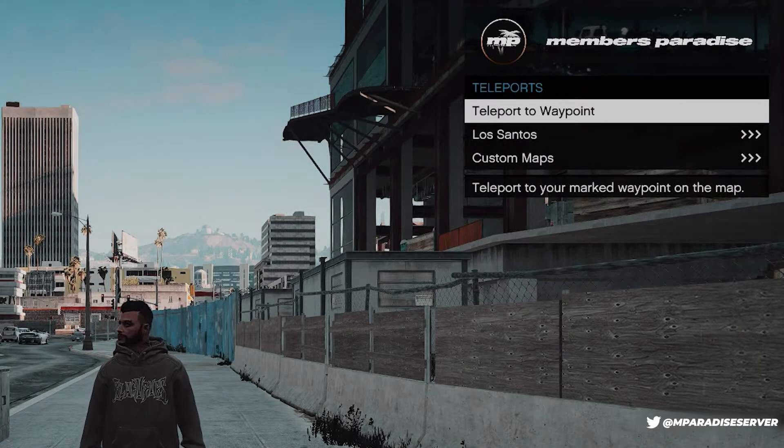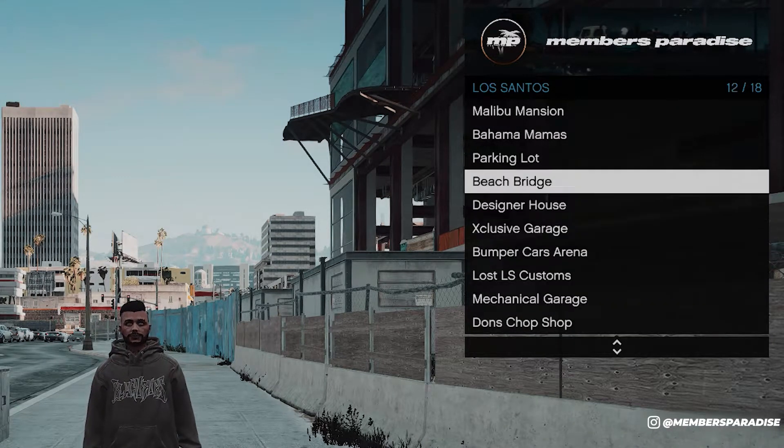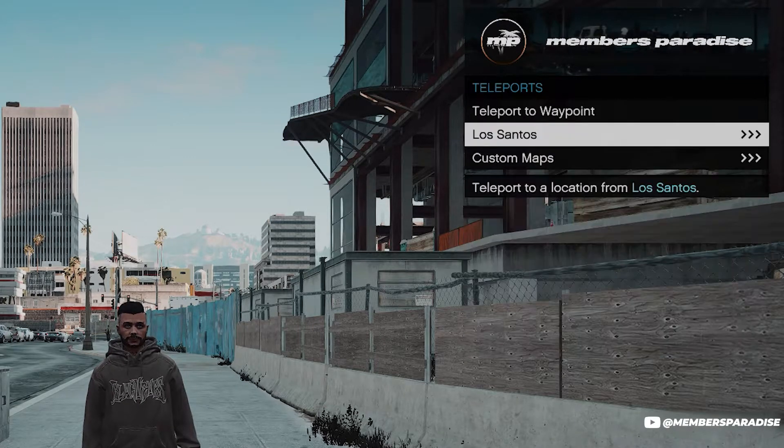We also have some teleport options. You can teleport to a waypoint if you set one — as you can see in the bottom left I haven't set one yet. There is also teleportation to different landmarks in the vanilla map and some of our custom maps, with more yet to come.